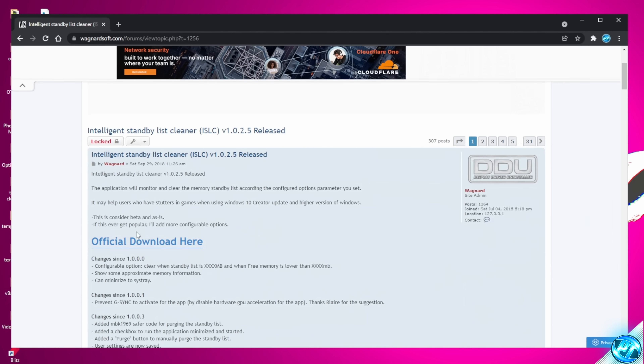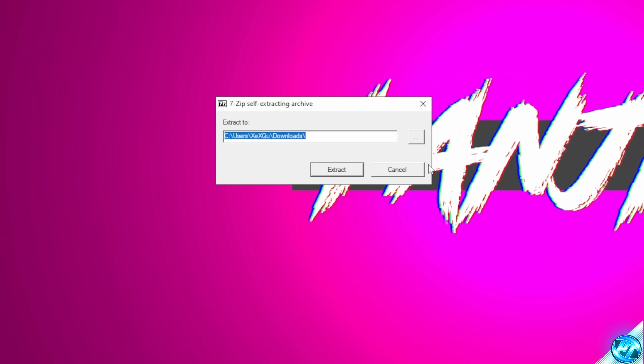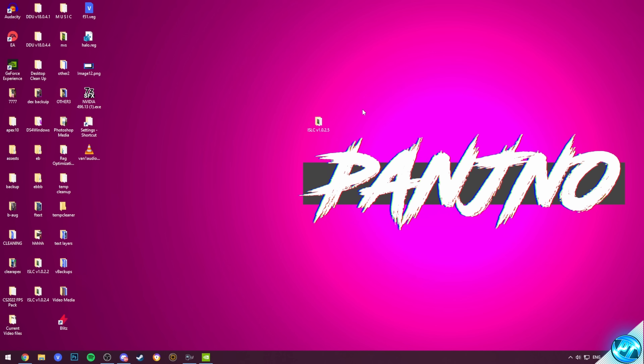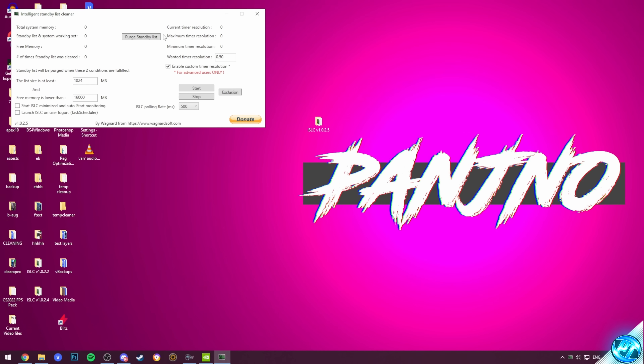Once you've been brought onto the webpage, scroll down to the Official Download Here section. Once the app is downloaded, select Open, click on the three dots, select your desktop, OK, Extract. With the application extracted, you'll then be met with a folder on your desktop. Open up the Intelligent Standby List Cleaner .exe.